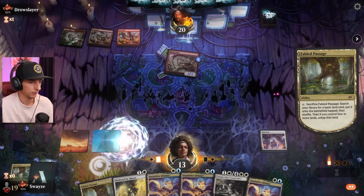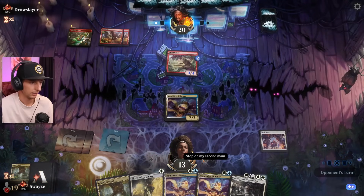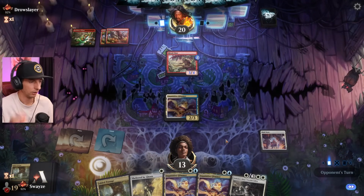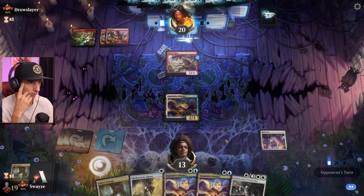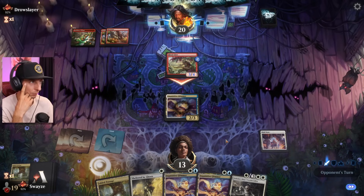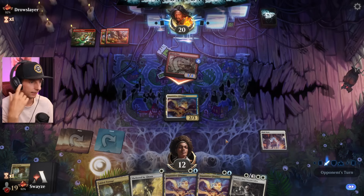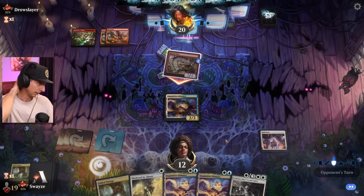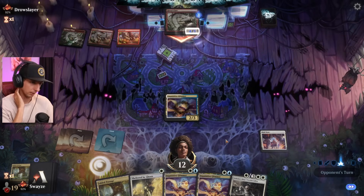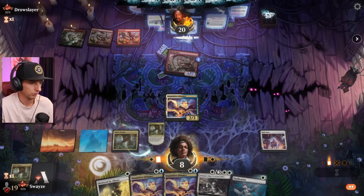Going for the Glimmer obviously. Next turn we get the lifelink onto the Glimmer and steal their claw — which I'm sure they're gonna pump up. Well, they can only drop one pump spell — I keep forgetting I have High Noon down! I just put it down and I'm already forgetting it's there. High Noon is gonna win us this game guaranteed. The opponent was way too slow for a mono red player.